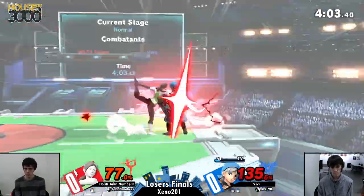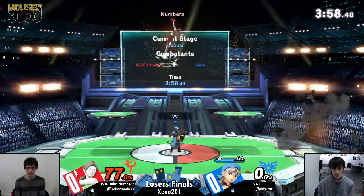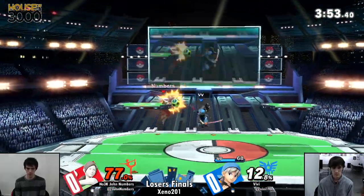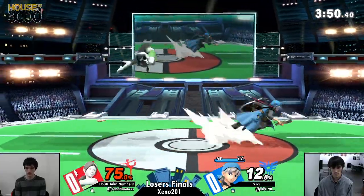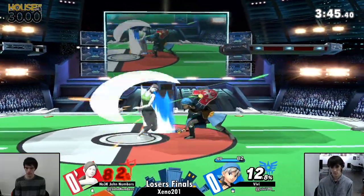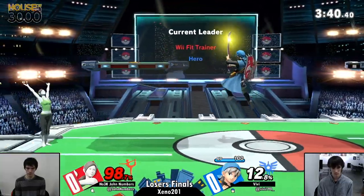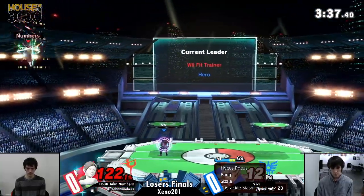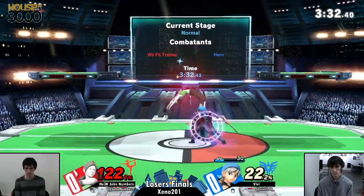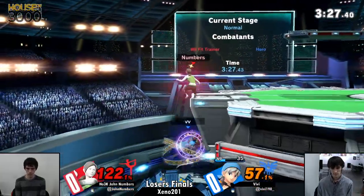Let's see what John can do to kind of break the wall right now. And as I say that, he pressures him in the air with the forward air and punts him with the forward tilt. Limit forward tilt from Weefit is a cracked move — that move is on the crack. Right now even stock count, Weefit doing a very good job at spacing his forward air and his jabs. Weefit's a character that doesn't have great burst options, so Vivi's just keeping him out and playing it safe.